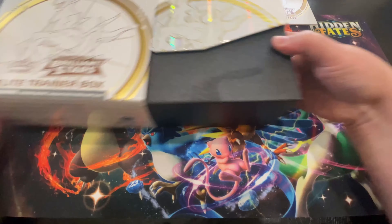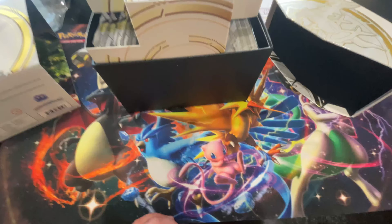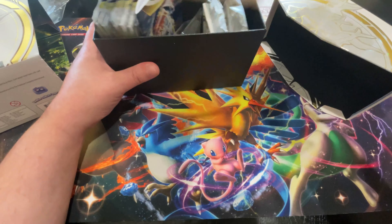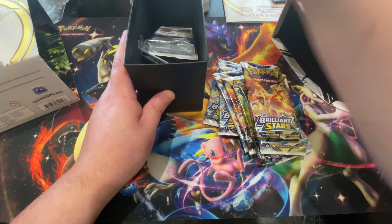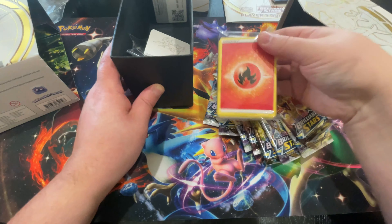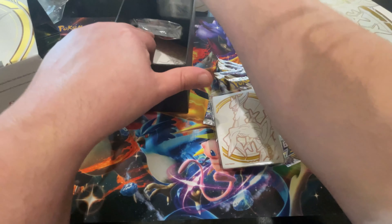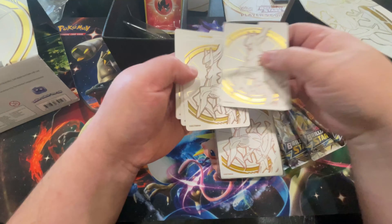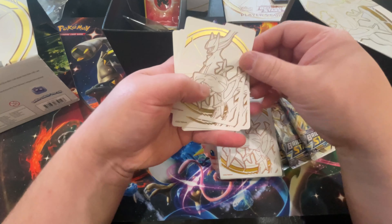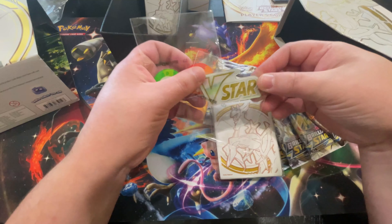Here is the Player's Guide. Look at these. They give you some basic land pack as normal. You've got your set of sleeves right there, your code card, which is for you guys — whoever is lucky enough to get that. Here's your card dividers. Nice Arceus art. I found out it was Arceus and not Arceus, which kind of nerves me. But, you know, it is what it is.